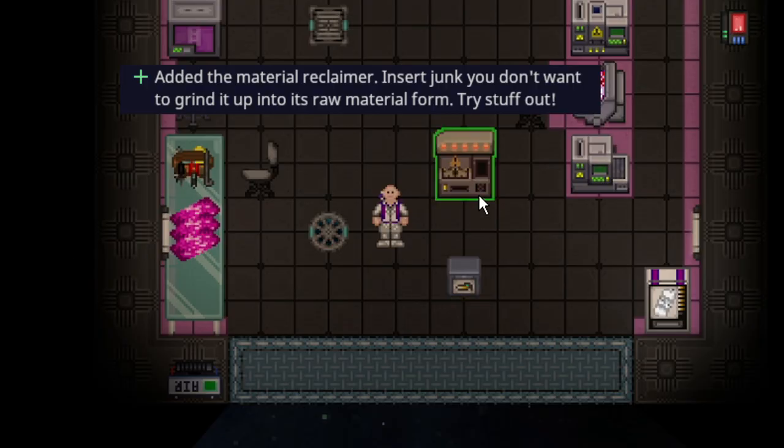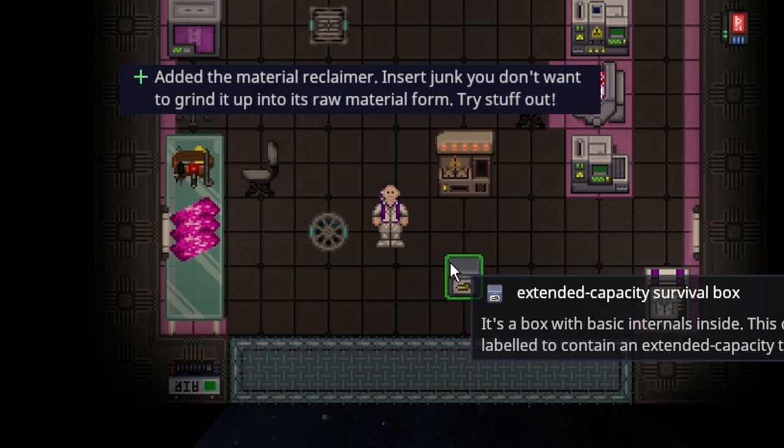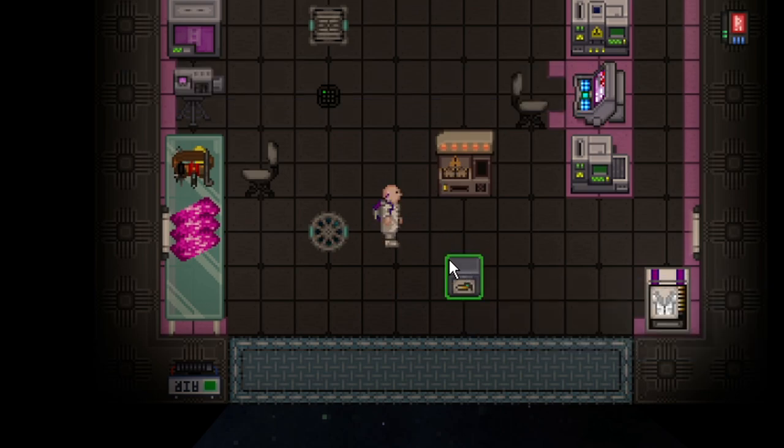A material claimer was added to the game. Now you can recycle things like survival boxes or empty cans to get materials. This is really useful because it's a way to get rid of basically useless items like empty boxes and turn them into things like cardboard or whatever their respective material is.